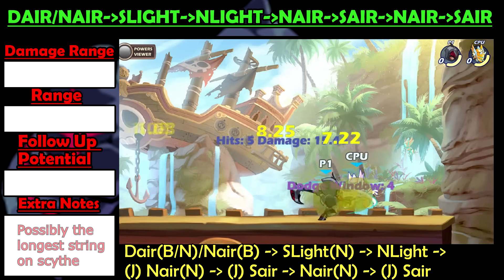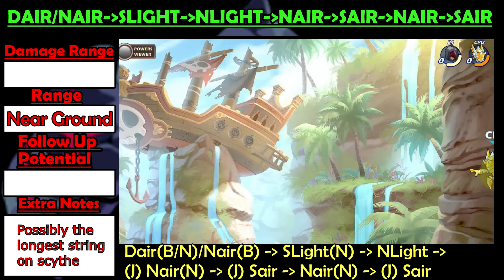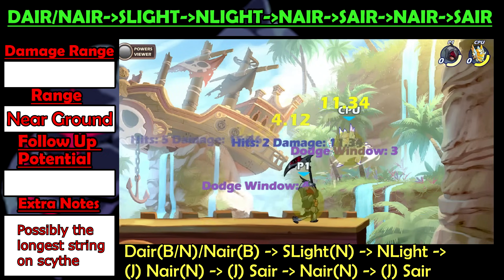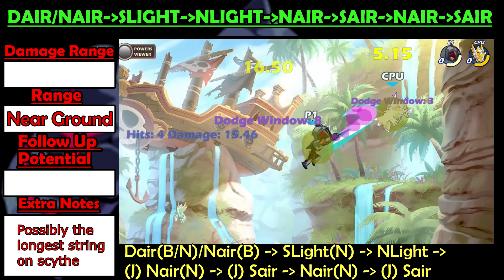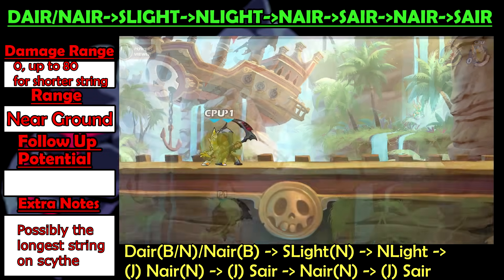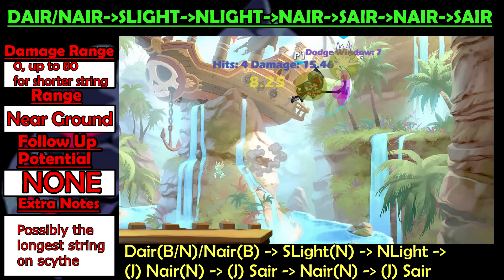As far as I know, this is the longest string on Scythe you can do that involves all attacks being used immediately right after each other without delay, other than for quickly jumping. You can start this long string with either the Dair or the Nair into S-Light. You can only get this entire string to work smoothly at 0 damage against a 5 defense or higher legend. And none of it is true, so the enemy can dodge out of it anytime they have their dodge up, so this string isn't as crazy as it looks.